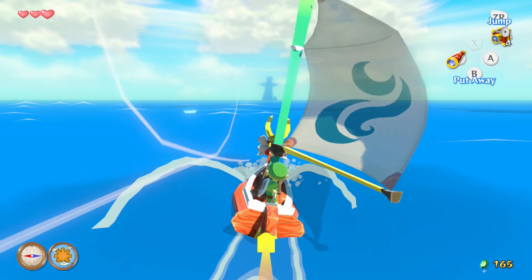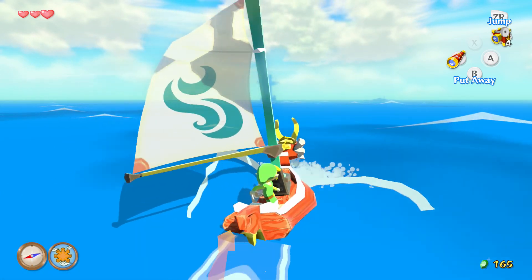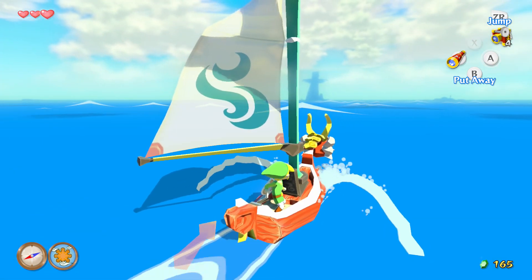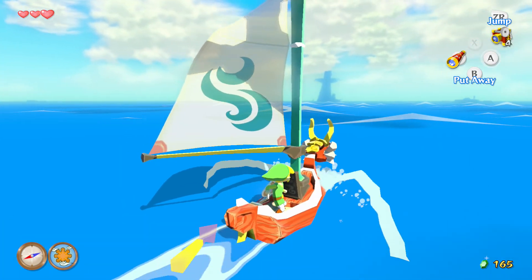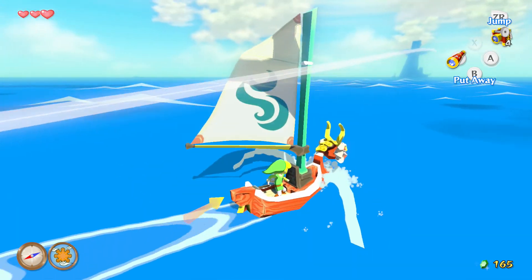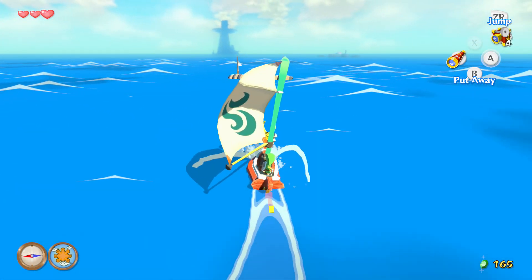We see two islands in the distance, one of which we are heading to. We can't do anything with that blowing spot right now — we're going to ignore it until we get an item. That big volcano-like island is where we're headed for the story, and that's where the main part of this episode will be. But that other island over there we also want to head to, because it'll serve a very high purpose.